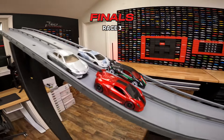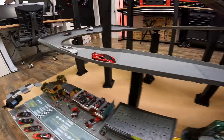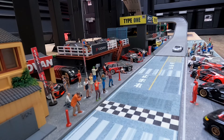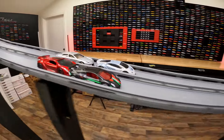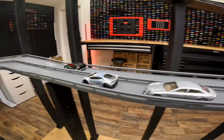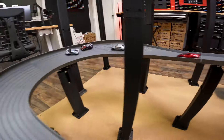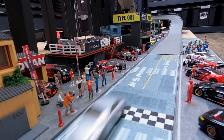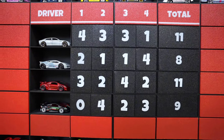Both Sesto Elementos up front in the pole positions. The black Sesto Elemento is all over that red Sesto Elemento's tail but does not have enough - the red Sesto Elemento wins race three. Fourth and final race: Huracan in the pole position, the black Sesto Elemento in the close lane. Hurricane, Sesto, Sesto, Estoque - that was a close finish!